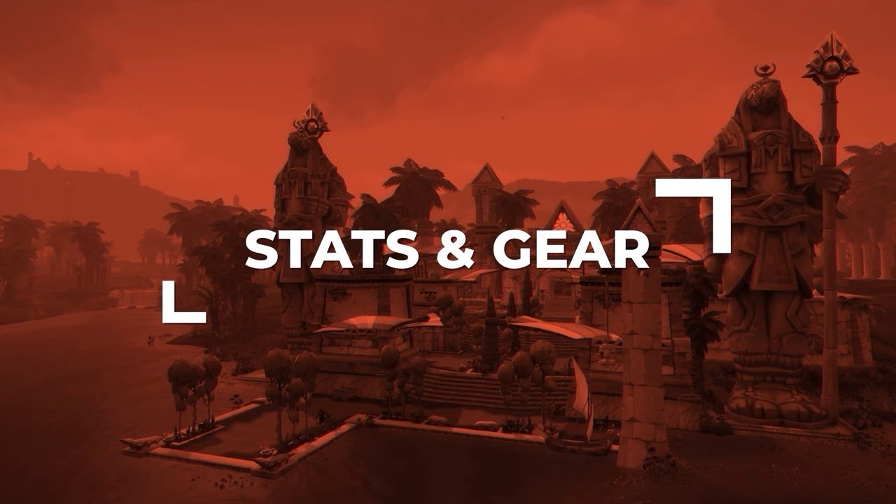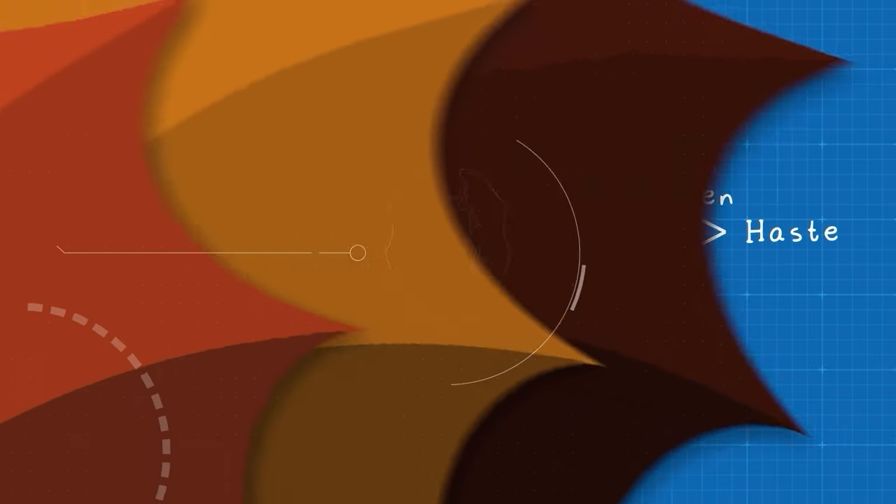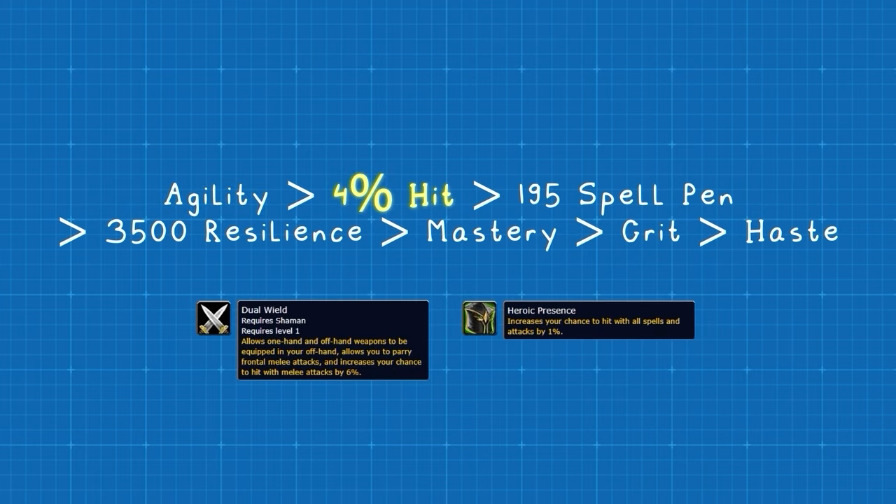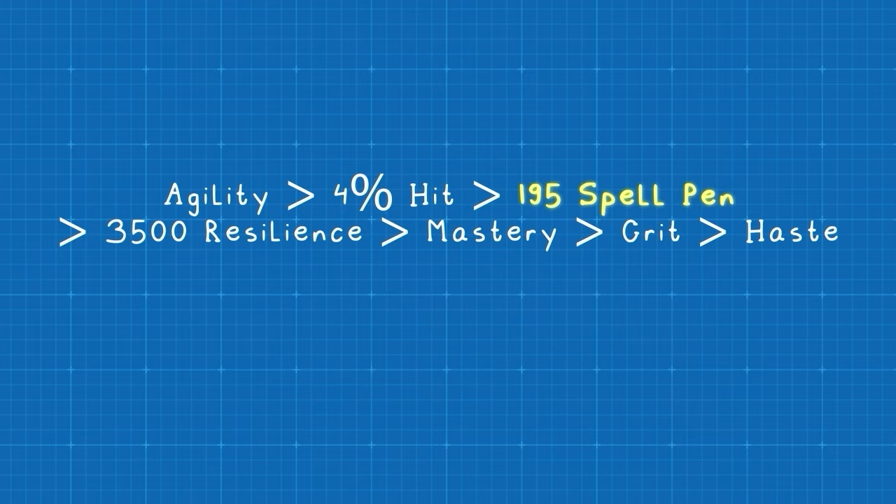Let's go over your best in-slot gear for Season 9, starting with Stat Priority. You'll want as much agility as possible, which you'll naturally acquire through your gear. After that, you'll get 4% spell hit. You already have 6% melee hit as an Enhancement Shaman thanks to the dual-wield passive, but this doesn't affect your spells. You'll then need 195 spell penetration — this will ensure that your offensive spells are not resisted. Then you want at least 3,500 resilience, as you will be the primary kill target in most games.